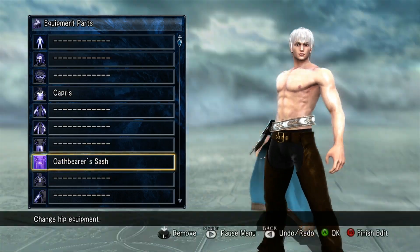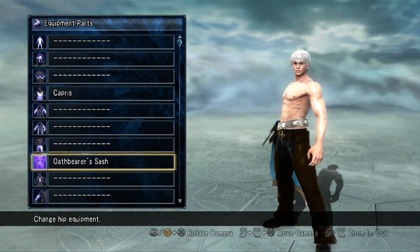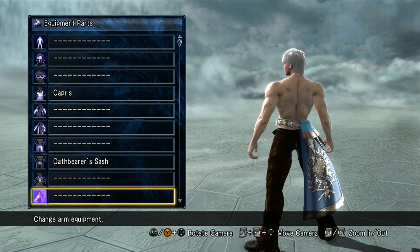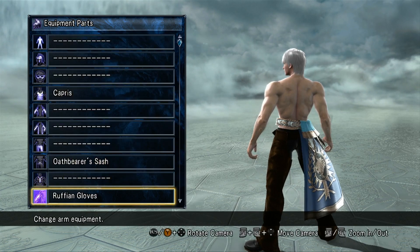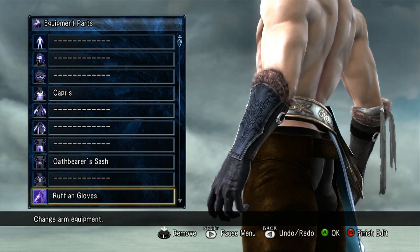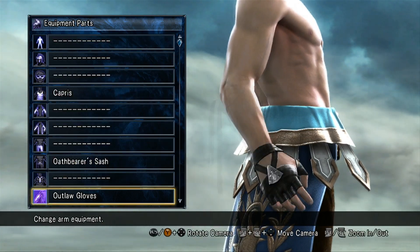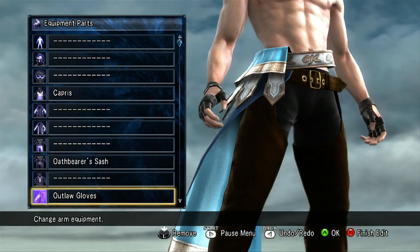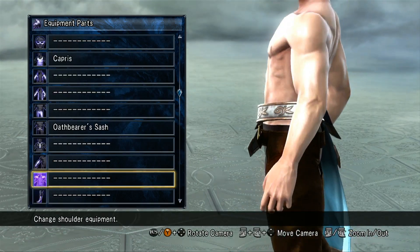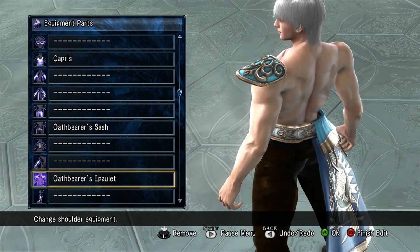The Oathbearer's Sash is pretty cool. There are no neck or back pieces for the males. You get the Ruffian Gloves — I'll zoom in so you can see the detail — the Outlaw Gloves, and the Oathbearer's Epaulet shoulder piece.